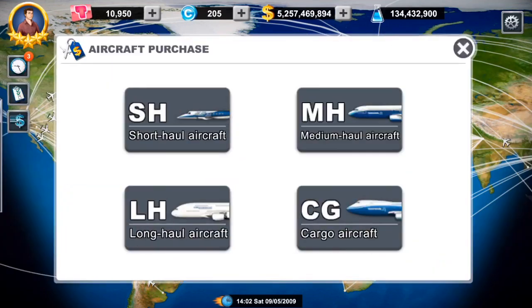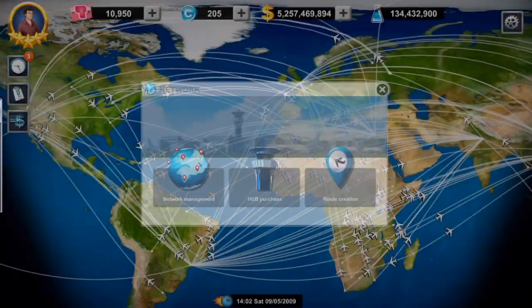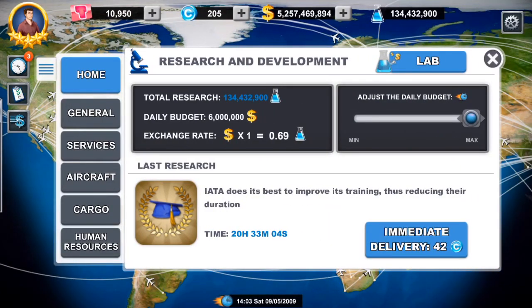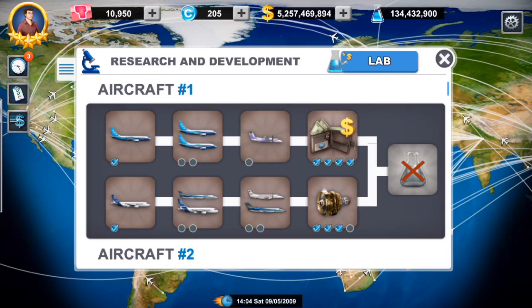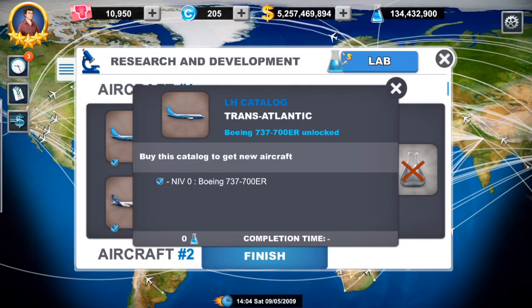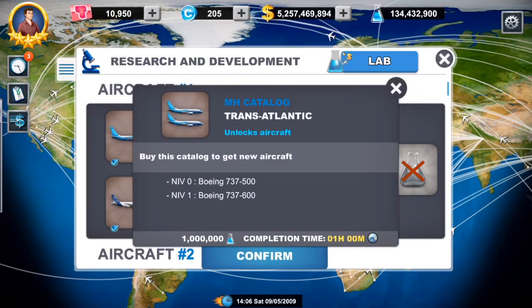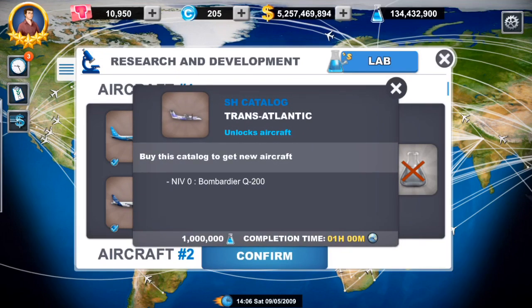The other thing pertaining to airplanes is in the research section. If you click on aircraft, you can see several things you can research. The first one — LH stands for long haul — I've already researched those, which is why there are check marks. You'll notice there are none in medium haul and none in small haul because I didn't bother with those — they're not worth it. In order to open up the second research section, you've got to complete a certain amount of researches in the first section.